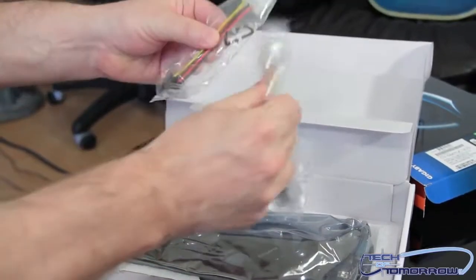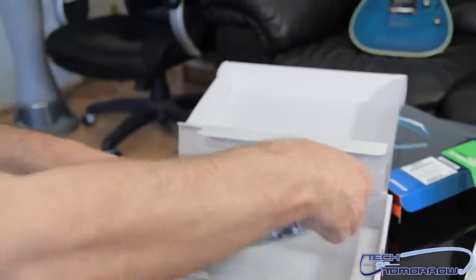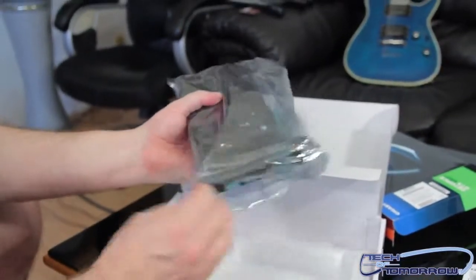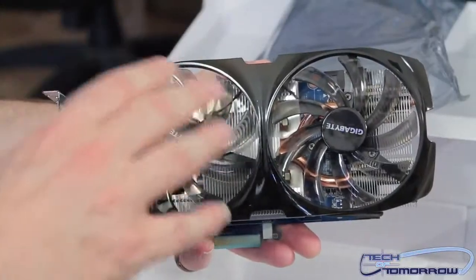The accessories — not a lot in this one. You've just got your two Molex to dual six-pin adapters, so if you've got an old school power supply, those are right there. Now let's get to the heart of the matter — the card itself, what everybody's waiting to see. And here we have it.